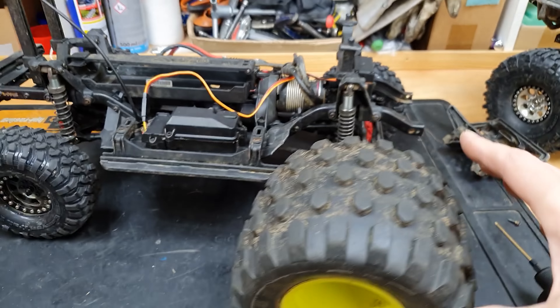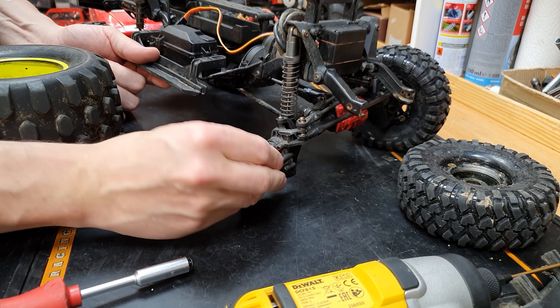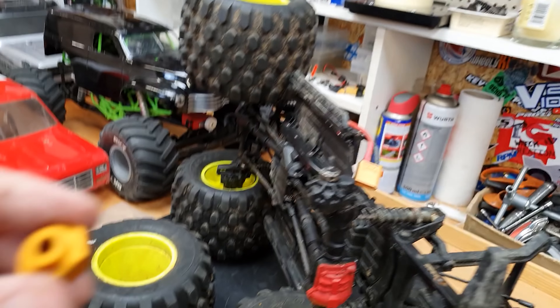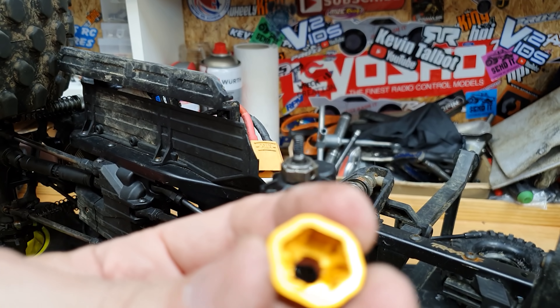First we've got to remove the bumper. Now, if we tip it forward, there's still too much sticking out — so we could either cut it off or fit bigger wheels. Bigger wheels it is. These are 8S Steve's wheels with 17mm hexes, and I've got some adapters here so we should be able to fit them.